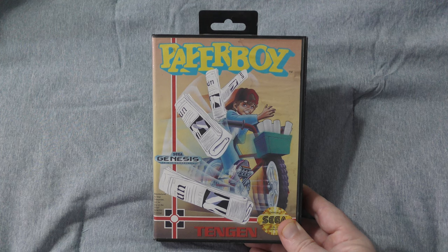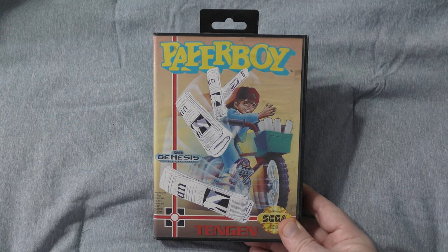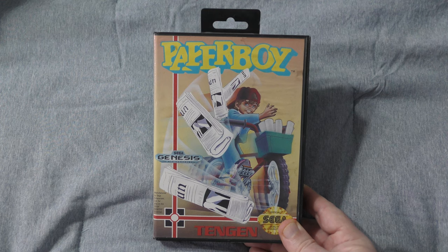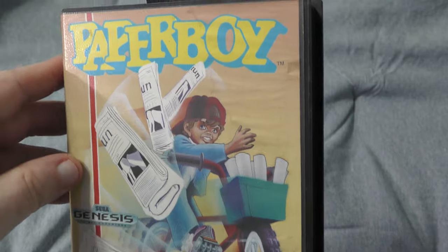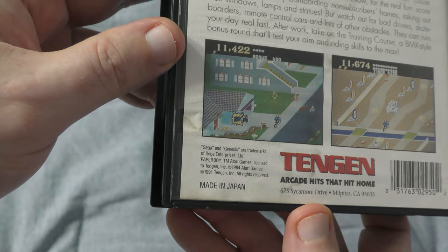As to why the clamshell version is more rare, I can only guess that with Paperboy 2 releasing a year or so after the original, Tengen shut down production on it fairly quickly to focus sales on the sequel. As for this actual copy — I'll be honest, while I did want the clamshell version just for it being the original release, I honestly didn't care that much about its condition. This copy was the best of the bunch: the clamshell itself is in great condition with no scratching or gouging, and the hang tab is fully intact. Unfortunately, the inner cover has some water damage on the clasp side, but it's not too bad — just some minor discoloration and wrinkling. I've certainly seen way worse.